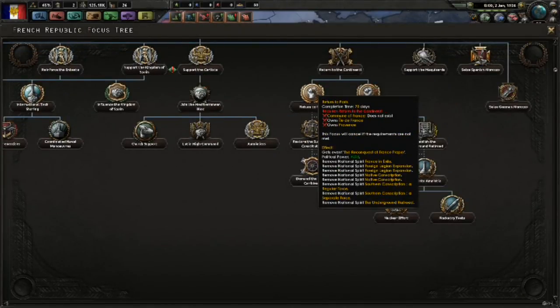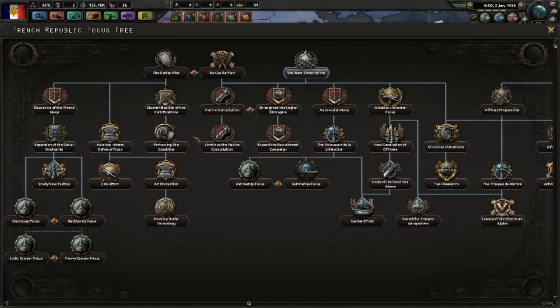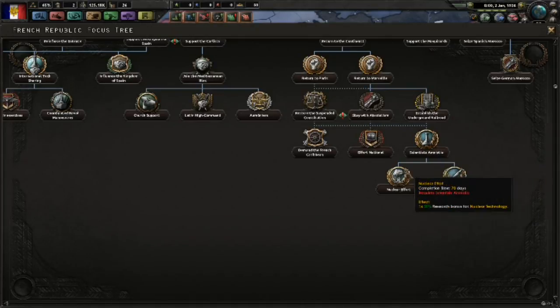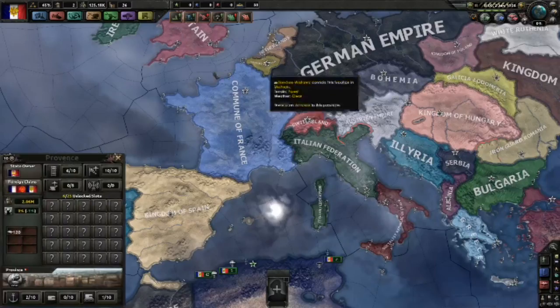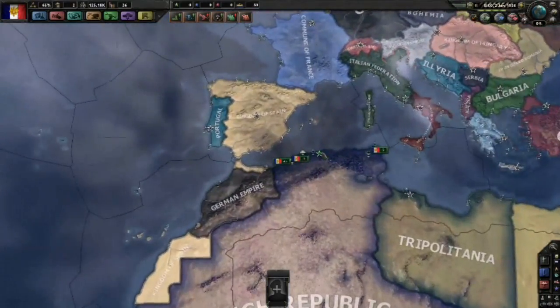After the war has been fought, you get to either return to Paris or return to Marseille. These focuses remove many of your national spirits, including any from native or southern conscription, once you've successfully returned to your homeland. You can then get an additional research slot, start researching nukes and rockets. You can also demand the French Caribbean, though you can only do this if you successfully got the Return to Paris focus. The Caribbean Federation will typically agree — I've never seen them not say yes.